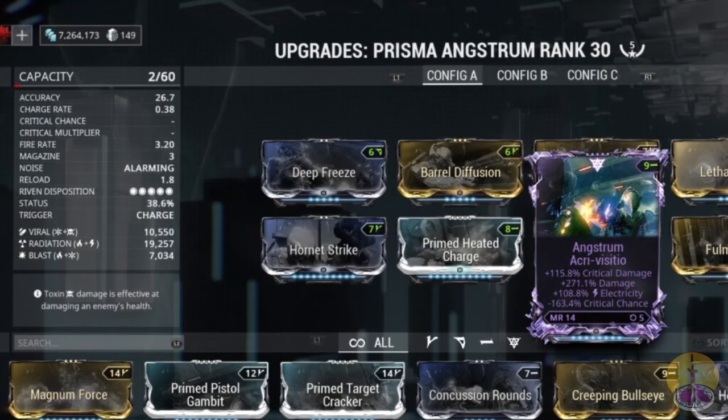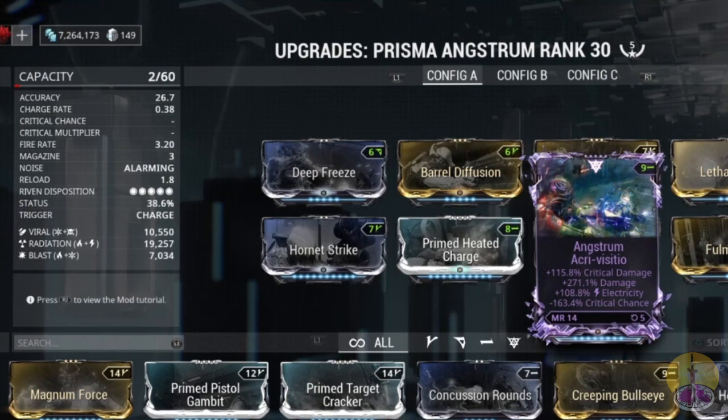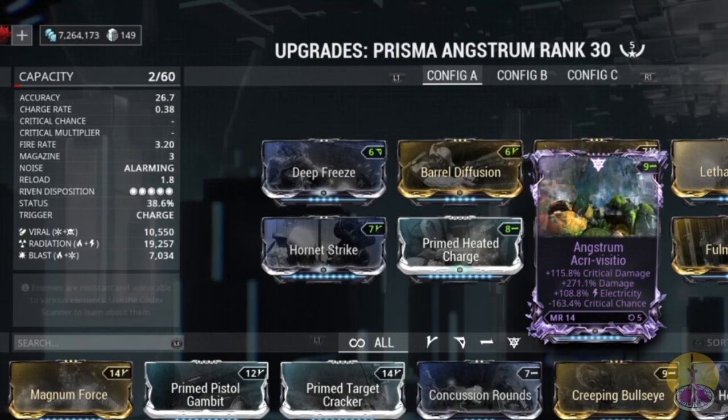The reason I don't have any critical chance is that my Riven's con destroyed that, which is funny. My Riven gives 150% more critical damage, 270% damage, plus 180% electricity added.